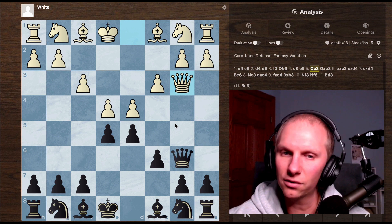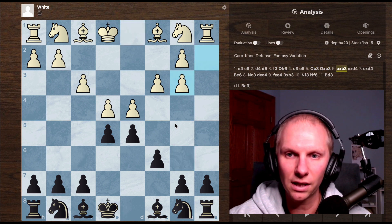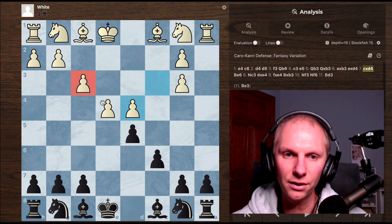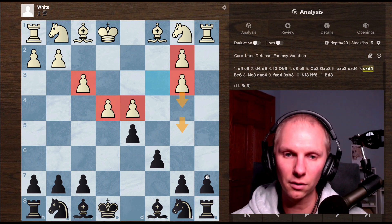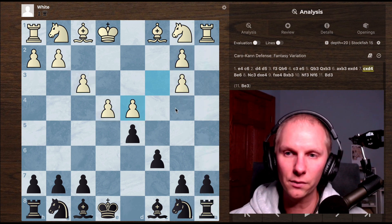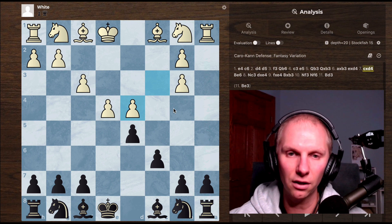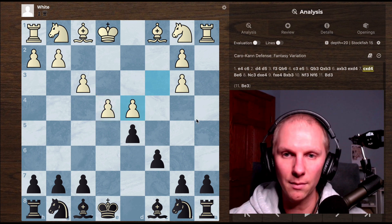So I took the queen, he takes back, and I take the pawn. I do give him this big center, but he has double isolated pawns on the B file. And if he ever comes up too close to do a minority attack, I can always play A6 and I'm able to just take and win an extra pawn — of course, I need to make sure that my rook is defended. I thought that out of the opening, getting the double isolated pawns is enough to give up this big center. We'll kind of see how the game develops from here.